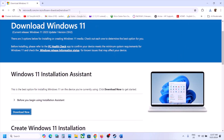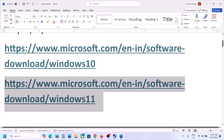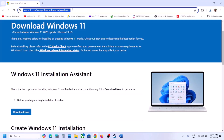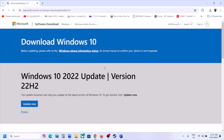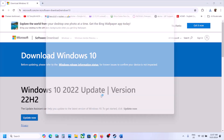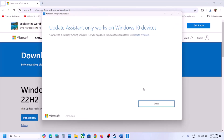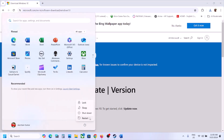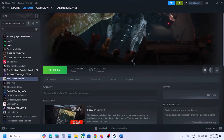Windows 10 users can use the link provided in the description — the latest version is 22H2. Click on Update Now, run the exe file, click Yes to allow, and use the Windows 10 Update Assistant. If there is any update or install option, install it, then restart your computer. After the system restart, launch the game. This may help you fix a DirectX 12 error.